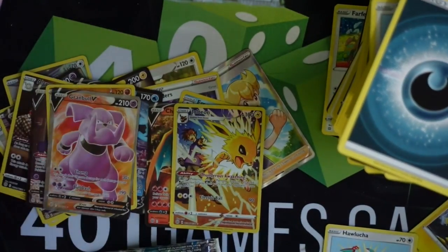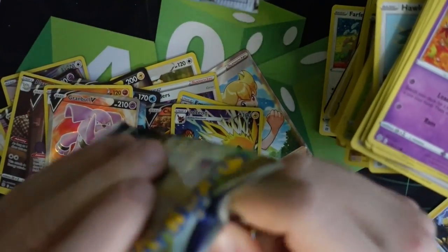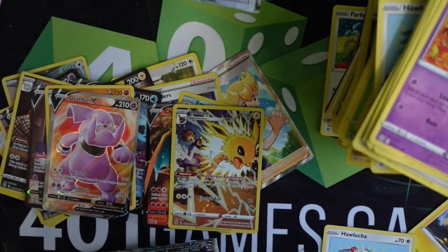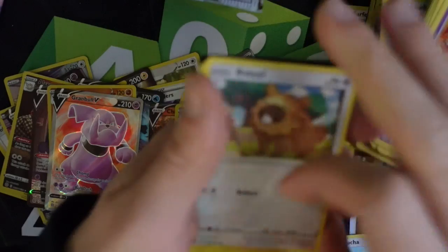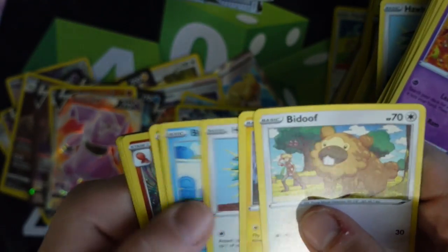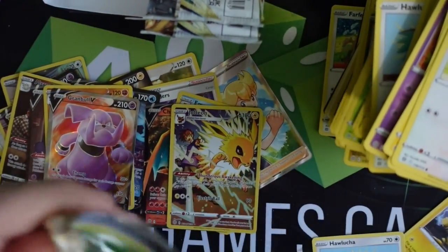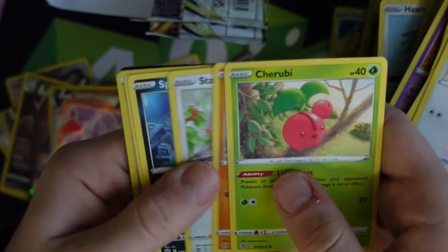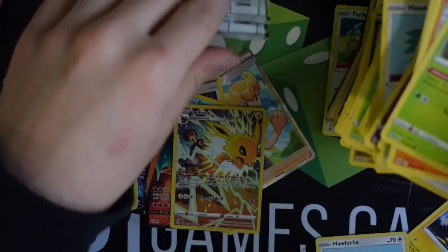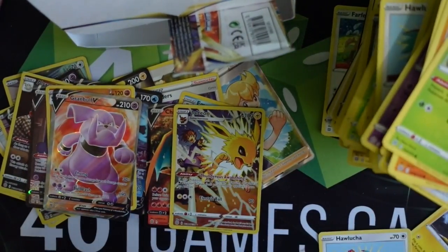Granbull full art — I feel like that's not a good one. I mean, someone likes Granbull out there, right? I'm just not a Gen 2 freak. I think most Gen 2 Pokemon are so random and kind of — I don't want to say bad designs, it's all subjective, but I don't like them too much. Haxorus. Wait — we didn't even get a V-Star! That's the whole point of the set! We didn't get one V-Star. We have two more packs left — if we don't get a V-Star, I don't know why we opened this set!